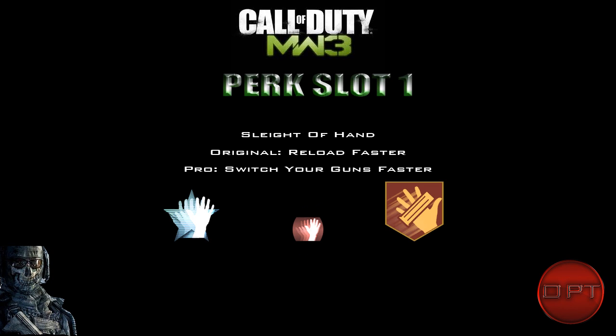The next perk in slot one is Sleight of Hand. The normal version lets you reload faster, which is really helpful since reload times can determine who wins a fight. Now in Modern Warfare 3, according to this list, the pro version will let you swap weapons faster — similar to what Scout Pro did in Black Ops — rather than the faster aim-down-sight it used to provide. There is a separate perk in Tier 2 that covers that.